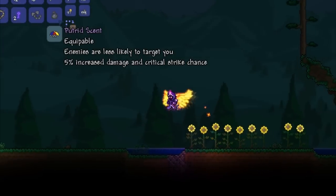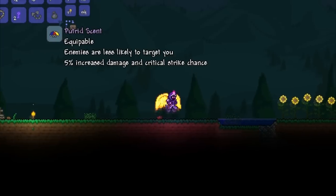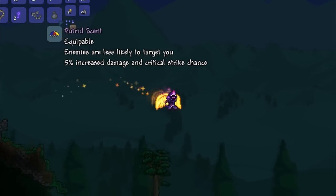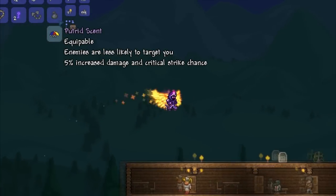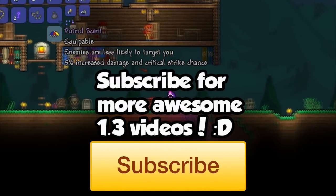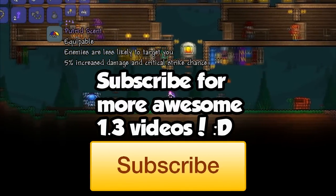So this very quick video sums up the Putrid Scent: an item that increases your damage by 5%, with 5% critical strike chance, and enemies are less likely to attack you. Be sure to subscribe and like the video for more 1.3 videos. And thank you for watching.